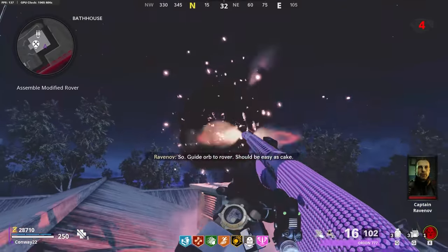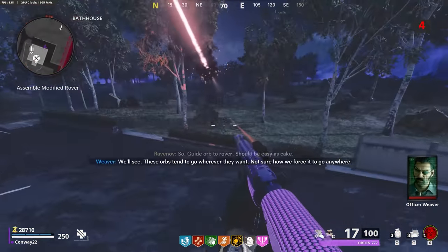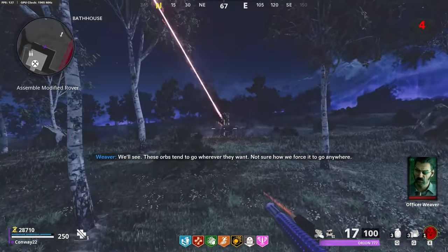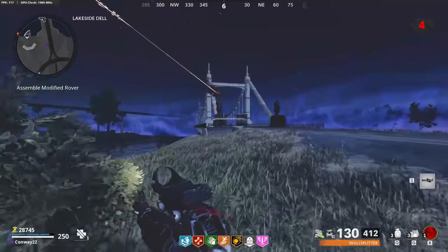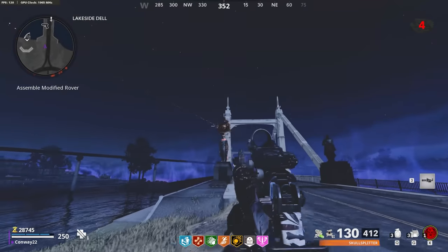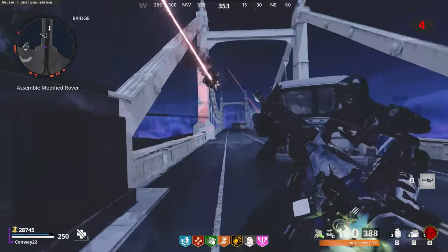Once you find the orb, you need to shoot at it, but you need to shoot it in the direction of the bridge on the map. Go on the opposite side of it from where the bridge is and shoot it in that direction. It'll fly off and then pause in another location — just follow it and shoot it again towards the bridge. Once you've shot it enough times, it should pause above the little buggy that is at the end of the bridge.